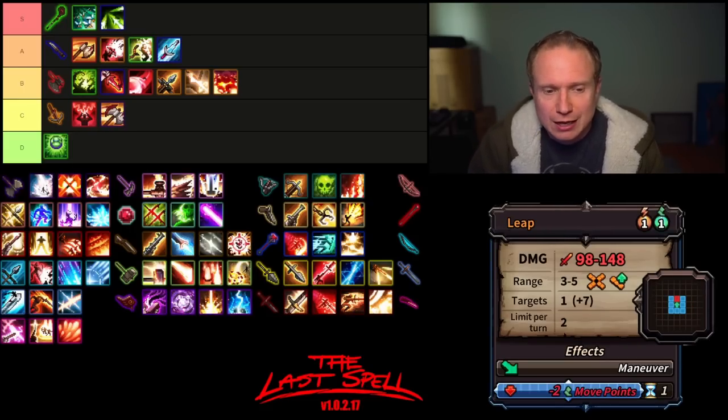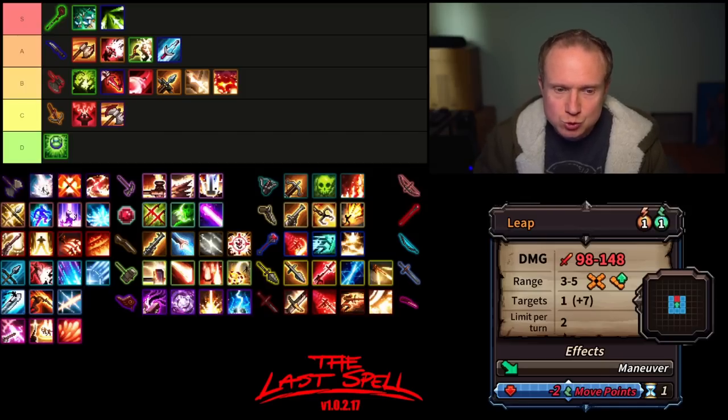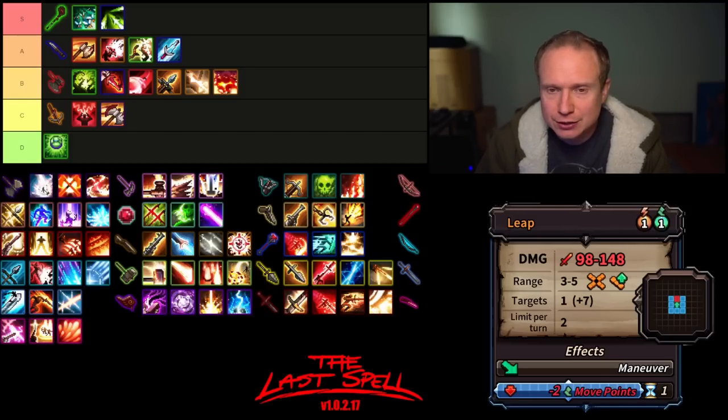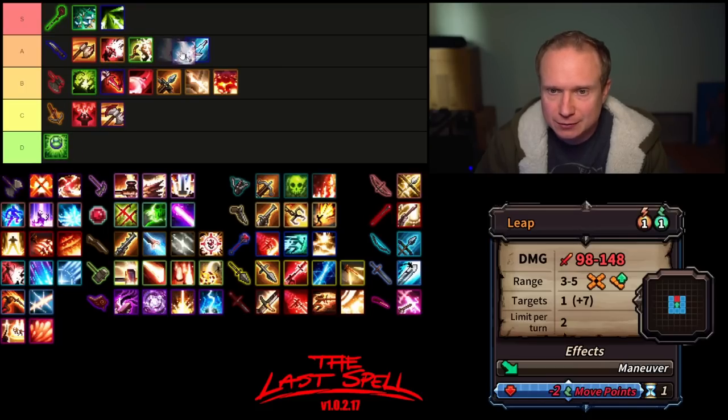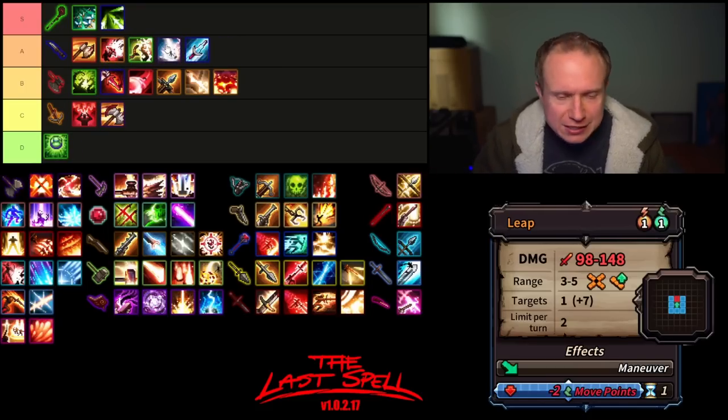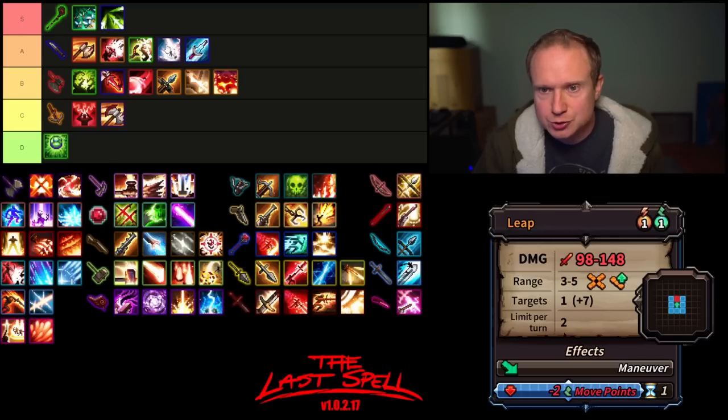Then we have Leap, which has a nice damage multiplier, is orthogonal but skill range improvable, has a snare on the enemies you land next to, and can be used twice per turn. This is a great mobility ability and I think it lives firmly in mid to low A tier. Fantastic for getting around — the fact that it costs a movement can sometimes be a little limiting, but overall it's pretty solid.